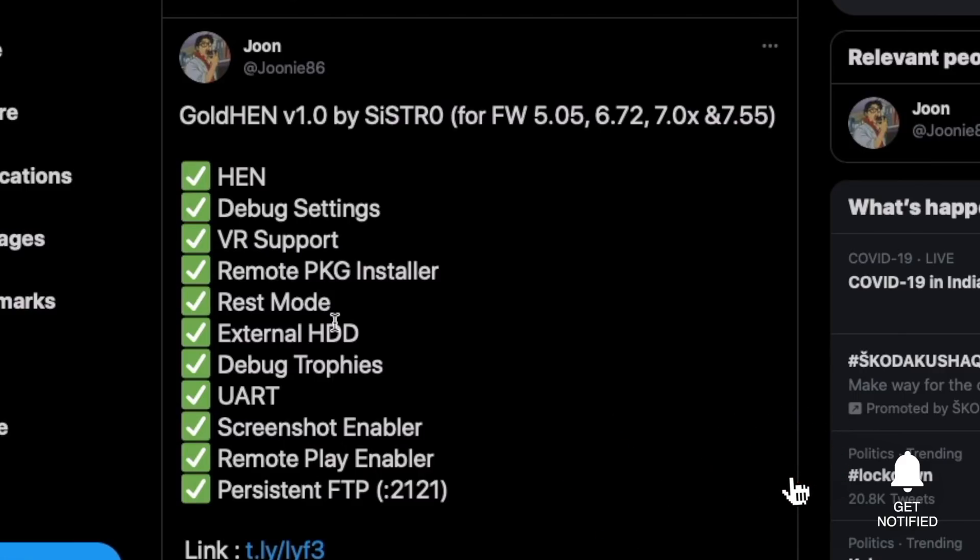That is awesome! No longer do you have to keep jailbreaking every single time — rather put your PS4 into REST mode and use it whenever you want. You also have external HDD support and debug trophies. I know a lot of people have been having the trophy issue on 6.72 with the date and time not being updated, but that's no longer going to be a problem now that GoldHEN is released.